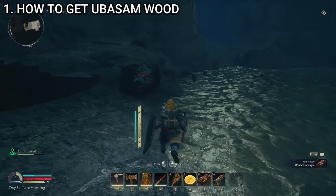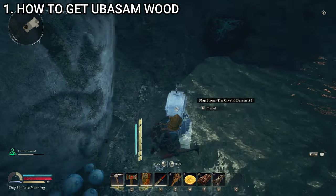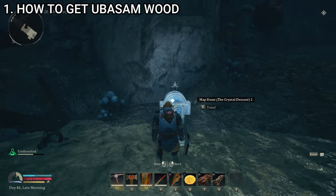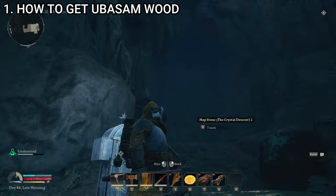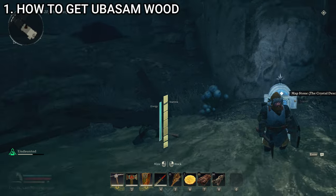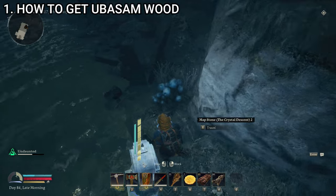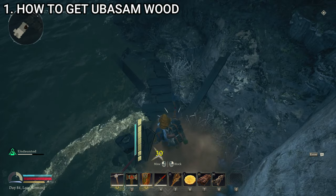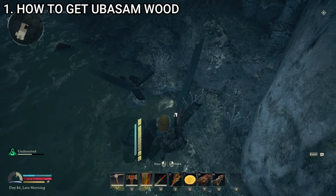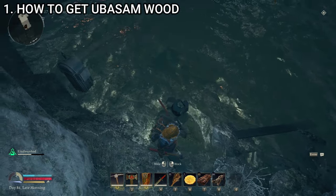The second bit of good news is there's another map stone down here that only needed stone to be repaired. So you don't need a black diamond for it. You can repair this map stone and now travel between the bottom of the crystal descent — which is where we want to be for the lower deeps — and back up into your campsite. So once you've gotten down here, you just have to run around cutting down mushrooms. These little ones usually don't always drop it, but you want to go around looking for mushrooms and cutting them down for ubasum wood.